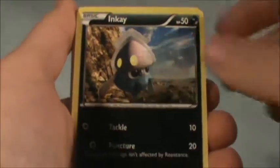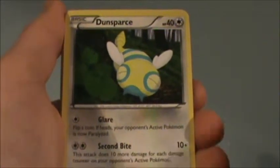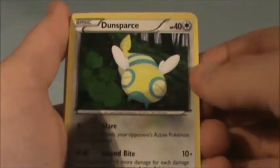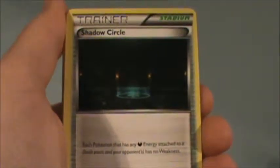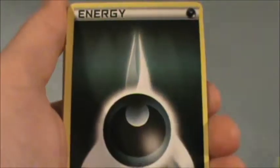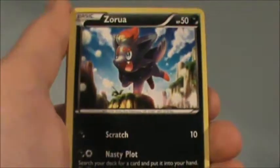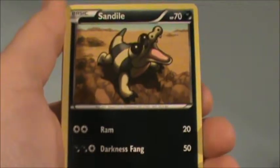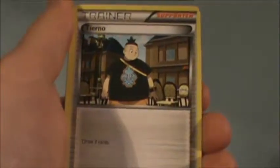Sneasel, Inkay, fighting energy, Dunsparce — I think I'll call it Dunsparce. Shadow Circle — I have no idea what that is, something new to me. Dark energy, Crocoroc, and Nasura — or however you say it — and Taillow. Sandile, dark energy, and Tyrantrum.